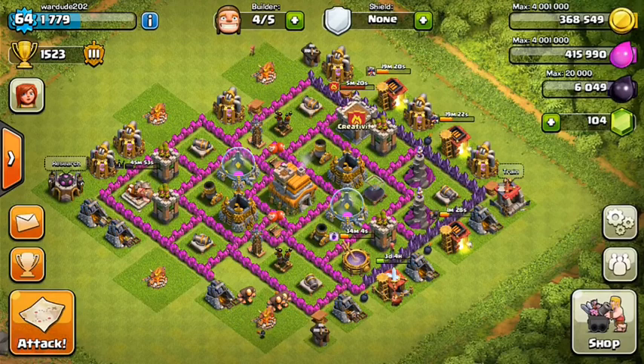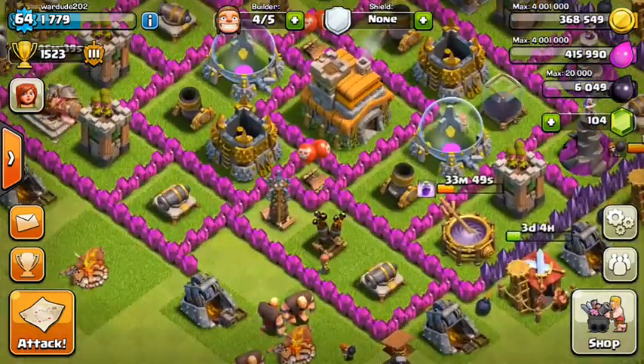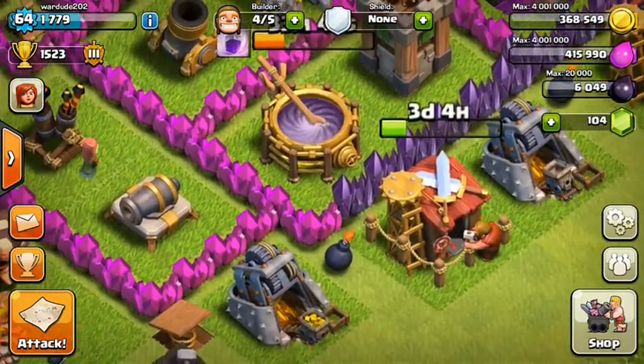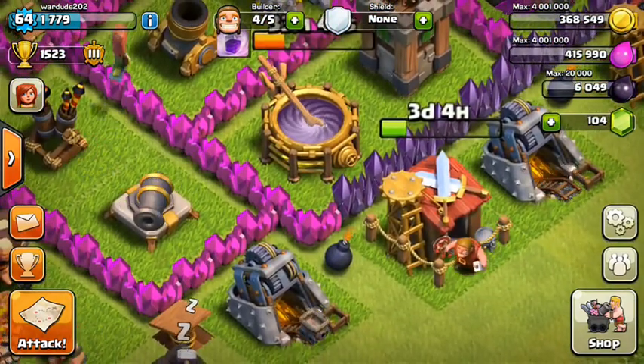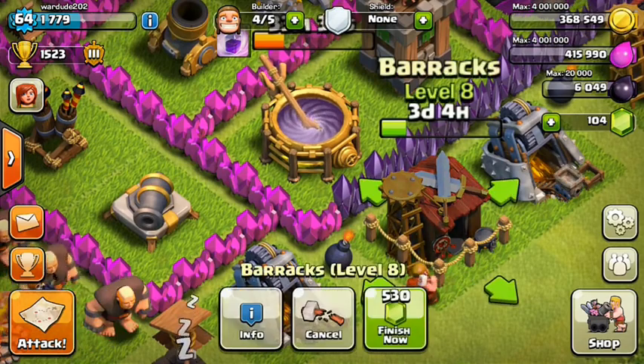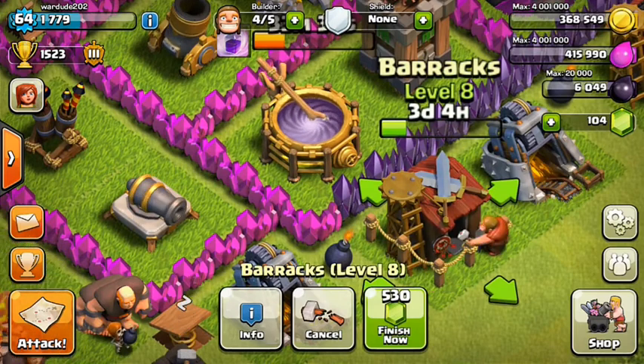Since I've got practically nothing left to upgrade with elixir, I can just do an all-out raid — whatever I want. I don't have to watch my elixir anymore. Gold though — I've made a bit of progress on my walls. It's going to take some time. The barracks have three days and four hours left on their upgrade.